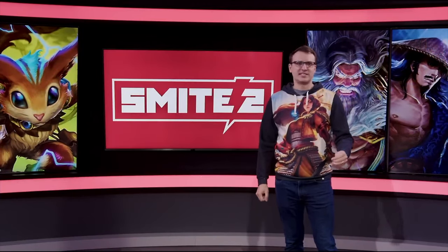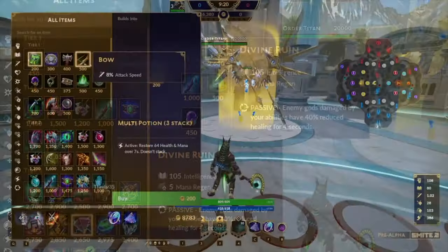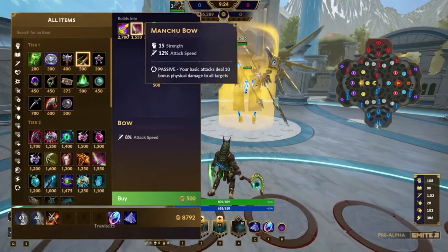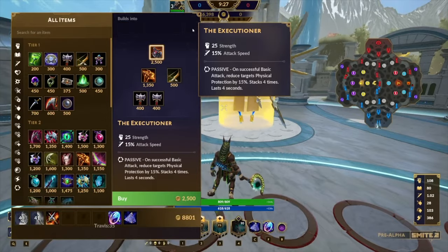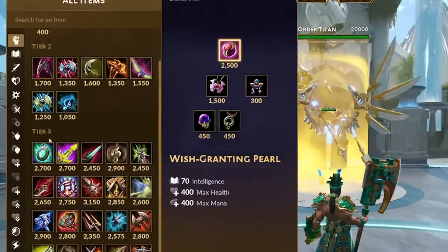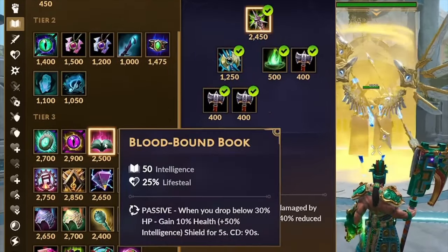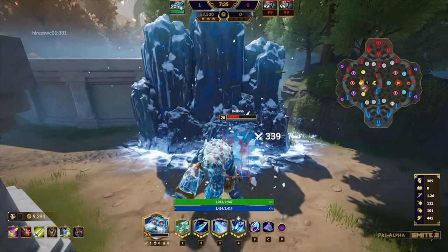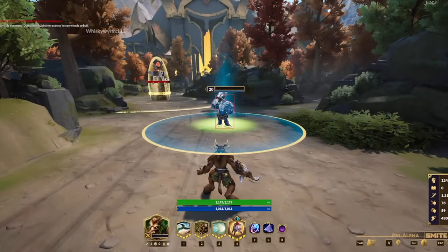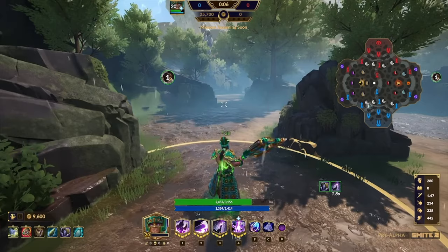The item store is now easier to navigate with an entirely new way to build items. Don't want to scour 30 different trees or decide now what finished item you'll need in five minutes? Just build a bow, and every single item with attack speed can be built out of that bow. You'll have more creative builds than ever before. Gods are no longer just magical or physical — each god now has two different sources of power: strength and intelligence. All gods will be able to build all items. Hunters like Cernunnos will need to build Int to increase damage on certain abilities, and new hybrid utility options let Chiron build Int to buff his healing.